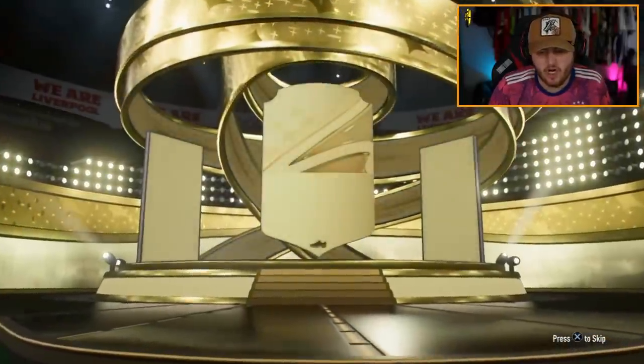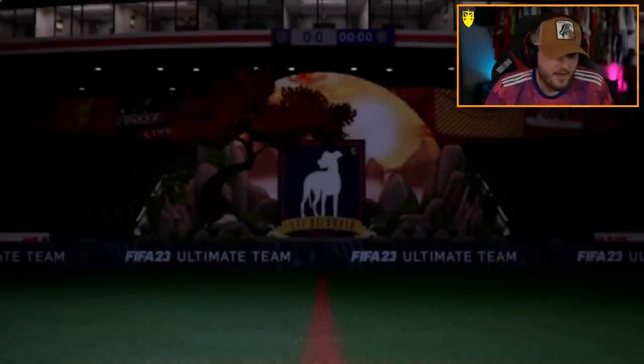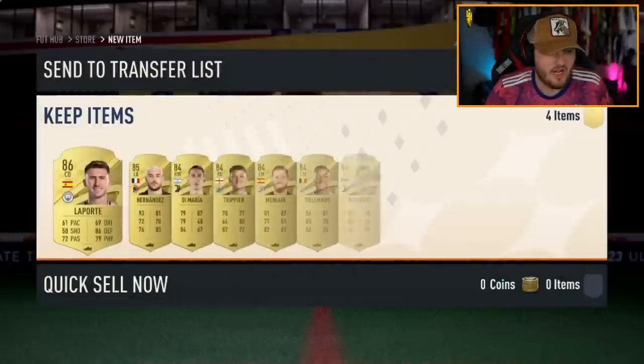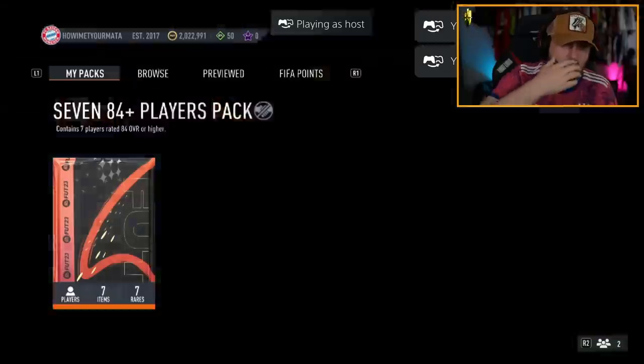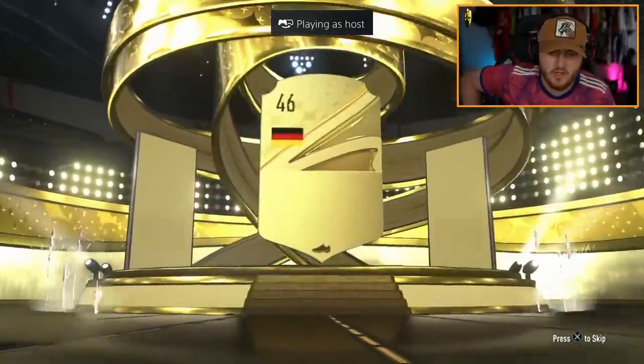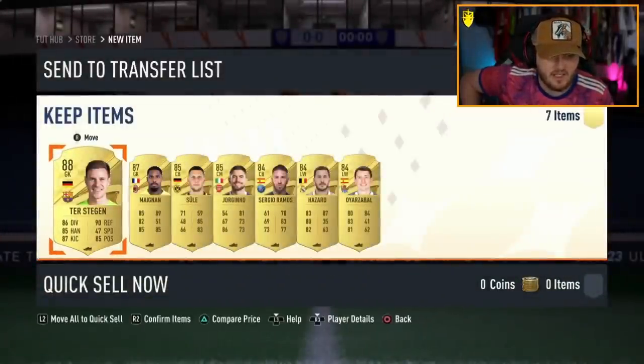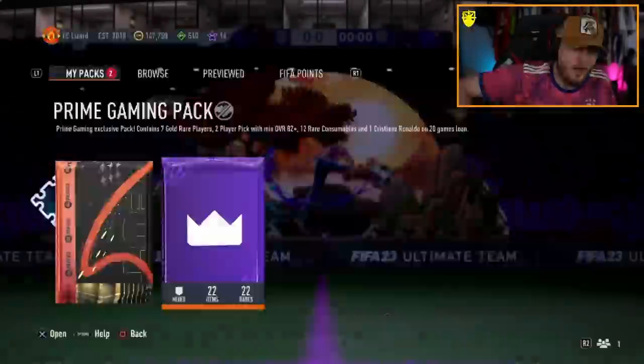784-plus and no Trophy Titans icon yet again. It's going to be Spanish centre-back Laporte. EA, you never fail to let us down do you. Next 784-plus — I'm just deflated now because we're not getting these Trophy Titans at all. Germany, goalkeeper — it is ter Stegen, 88 rated. 87 Mignon. Not great.